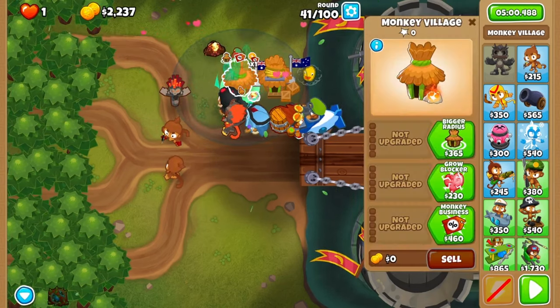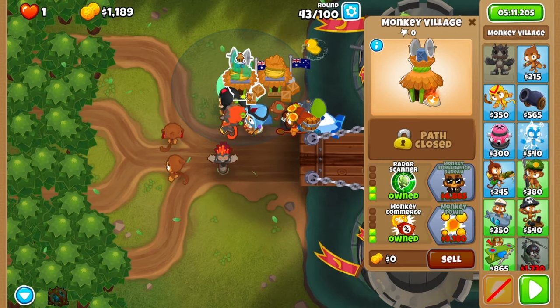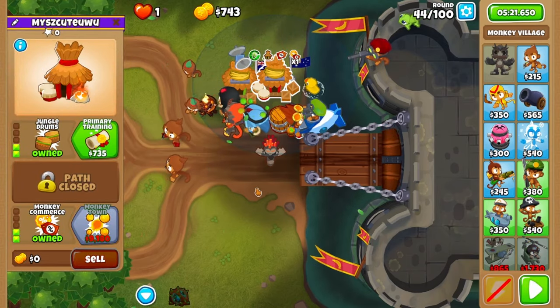Now beat round 41 and place a second village next to your other one. Grab radar scanner on it first, and then after round 43 upgrade it with both discounts. Before round 45, upgrade the other village to jungle drums.